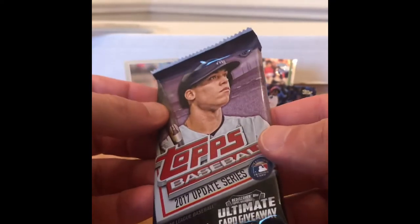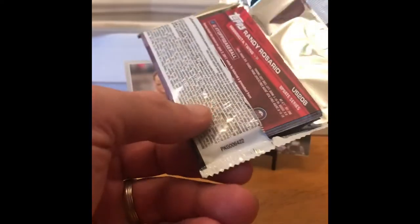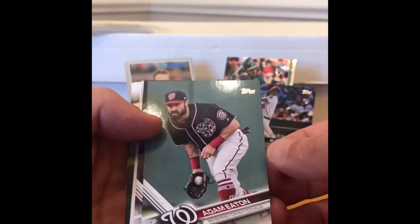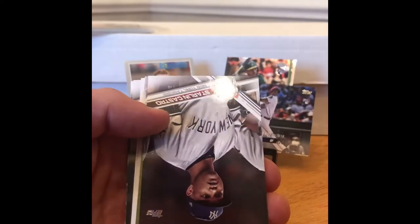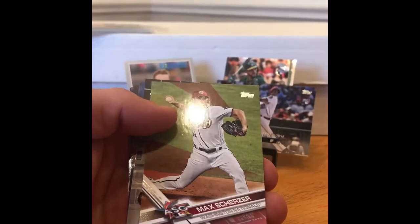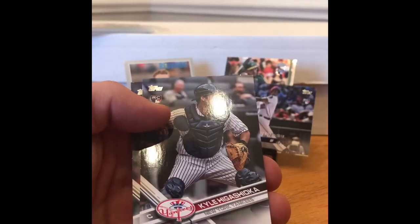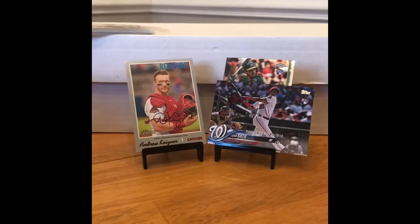2017 Topps Update — looking for Cody Bellinger, Matt Chapman, Luke Voit, Aaron Judge, Alex Bregman, Johan Manaea, Benintendi, Paul DeJong. There's also a lot of image variations in this set. Adam Eaton, Peter Bourjos, Jake Lamb, Starling Castro, Max Scherzer, JT Riddle rookie, Kyle Higashioka, Randy Rosario. Nothing much in there.